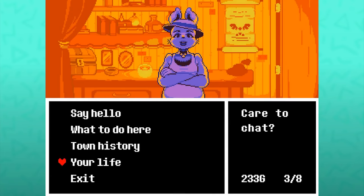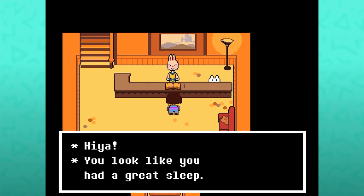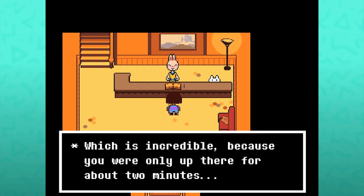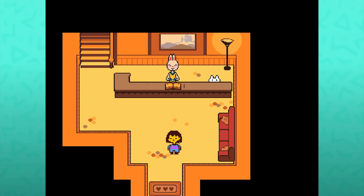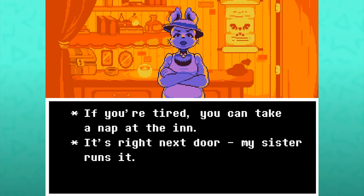If you talk to the shopkeeper about their life, she talks about how the innkeeper is actually her sister. It's weird that the shopkeeper gets this very elaborate storefront, whereas with the inn you just kind of interact in world. It just makes me sad for this cute little innkeeper who's so nice to us. But I guess the elaborate storefront is just kind of playing into some RPG tropes.